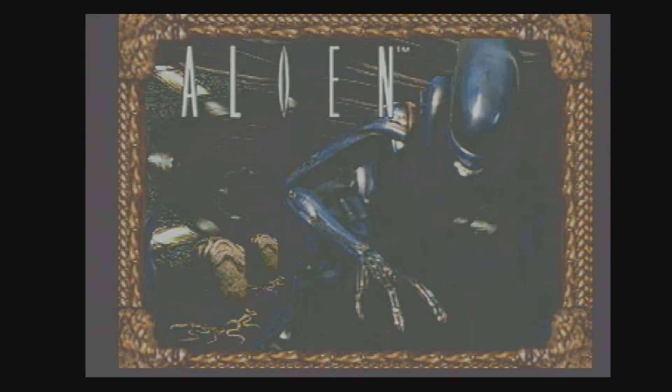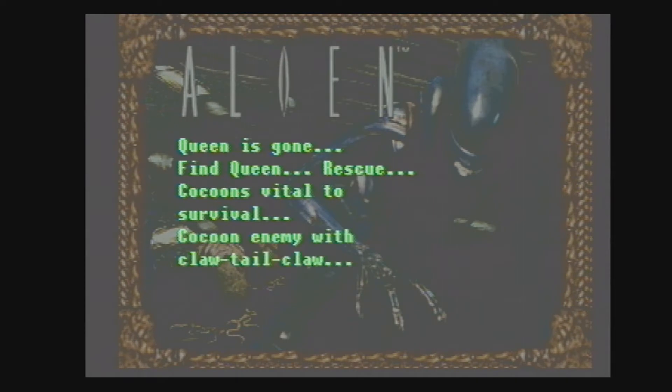The Alien comes into perspective. Queen is gone. Find Queen. Rescue. Cocoon's vital for survival. Cocoon enemy with claw, tail, claw. And it says 'Load in simulation.' So even though this is on a cartridge, it still loads — lots of the textures and stuff.